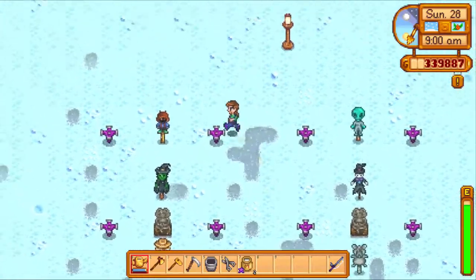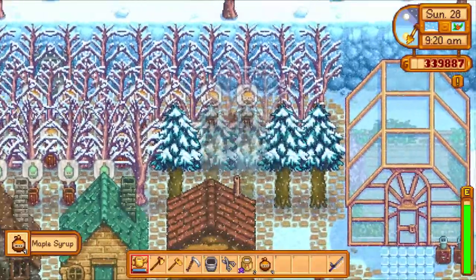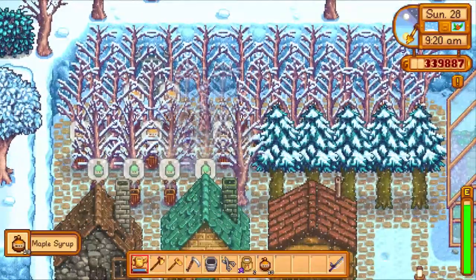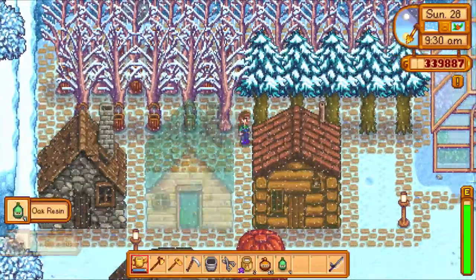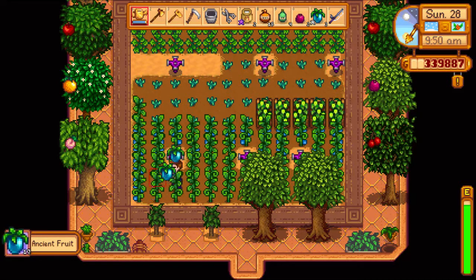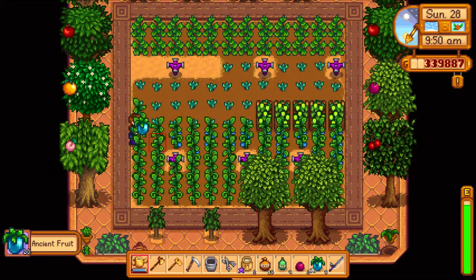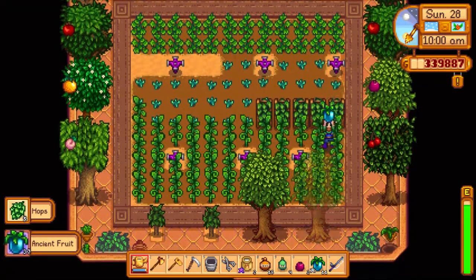That is 388. So we're gonna have 388 seeds we gotta buy tomorrow. That's a lot of seeds. Need to buy more tappers, too — we need to build them, actually. Okay, we just cut a thousand more of these. Ancient fruit. Ancient fruit. Fruit that is old. We call it ancient.